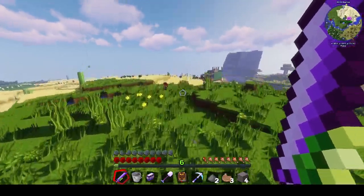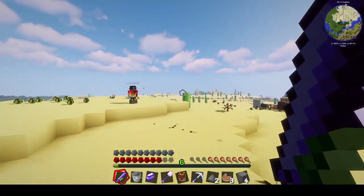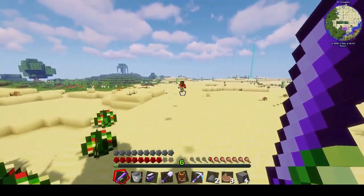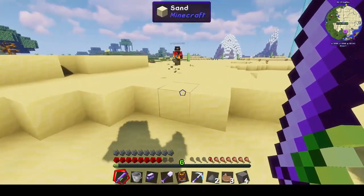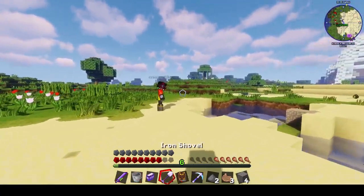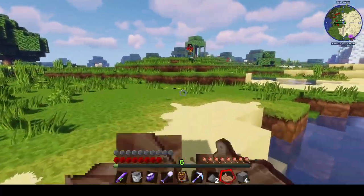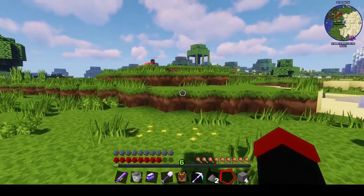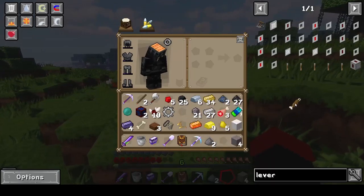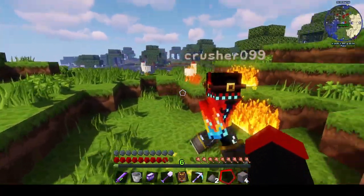This way has a glacier and then an ocean, and a giant slime kingdom above us. How are you faster than me, Matt? What the crap? Give me a second, I need to get some food. Damn, stupid-ass chicken.